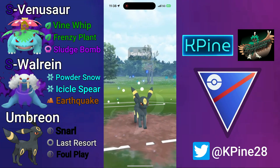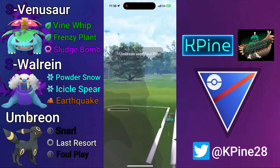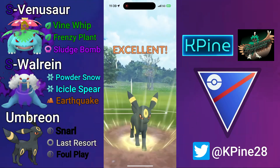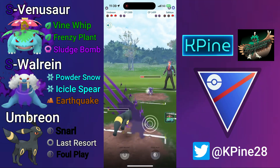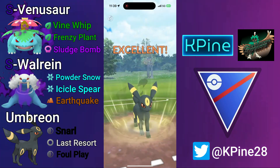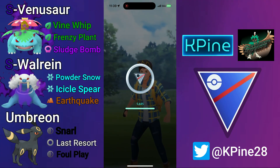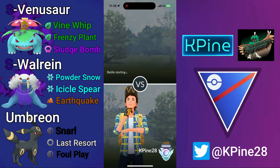We take that like an absolute champ, throw one more Snarl for good timing — this gets the first shield from the Frost-Last. I don't want to risk a turn lag, so I throw Foul Play against Frost-Last. We reach another Foul Play to take out Umbreon. If we didn't, Shadow Venusaur should win the CMP tie against Sableye unless it's extremely attack-weighted — that one looked more defensively weighted — and we take the matchup. GGs.